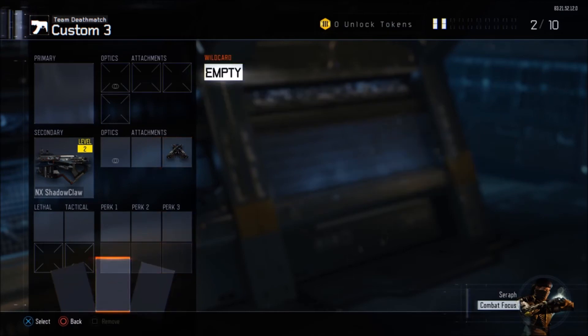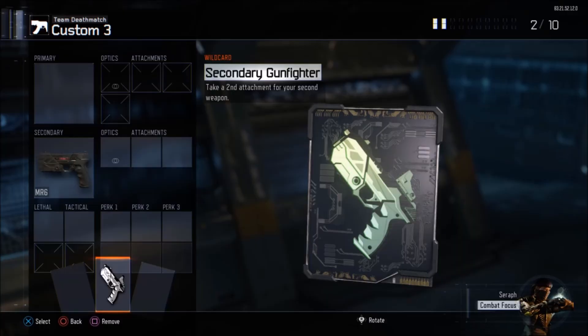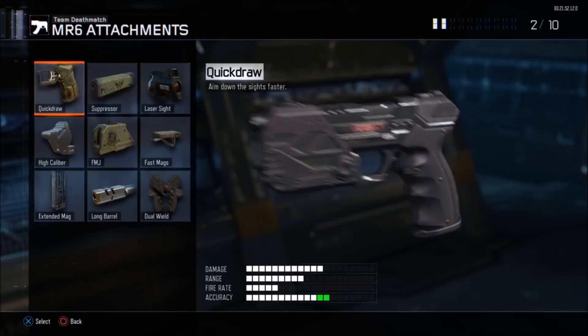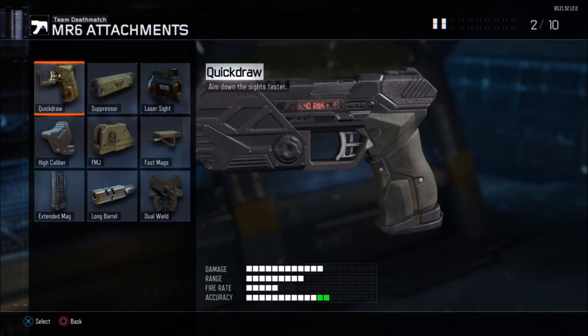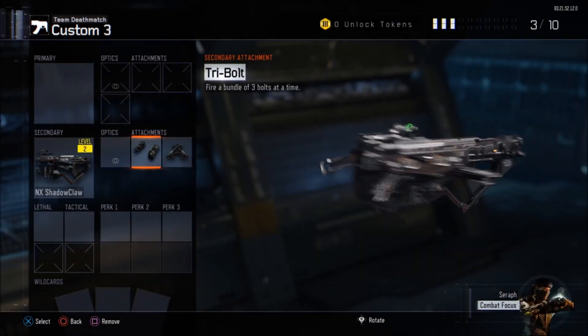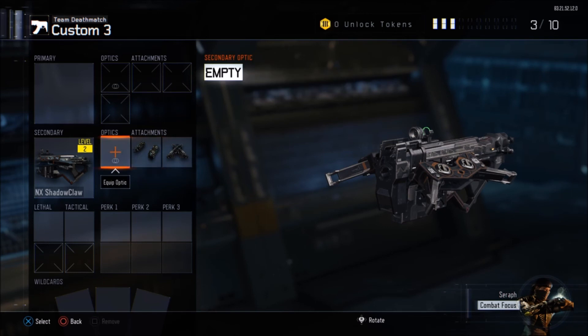We're going to go down to Wild Cards, add Secondary Gunfighter again, and remove the Dual Wield — it's going to give us the MR6. Now go to the middle attachment slot, hit X, hover over Suppressor. My friend is going to go to a multiplayer public match and let me know. Then press X on Suppressor and it gives us Tribal. Now go back to Custom Games.